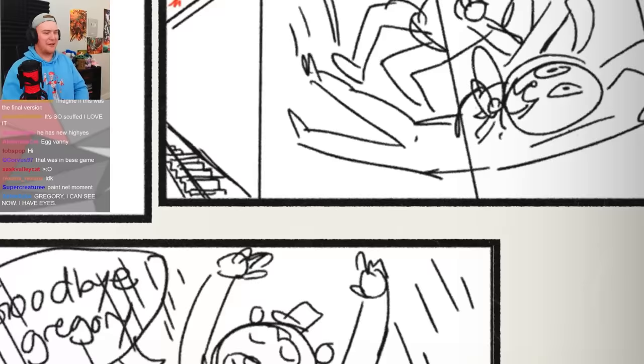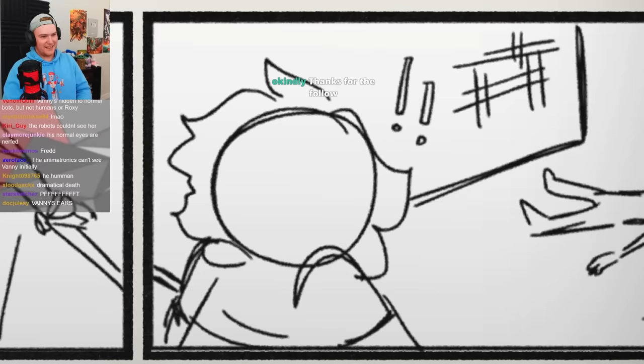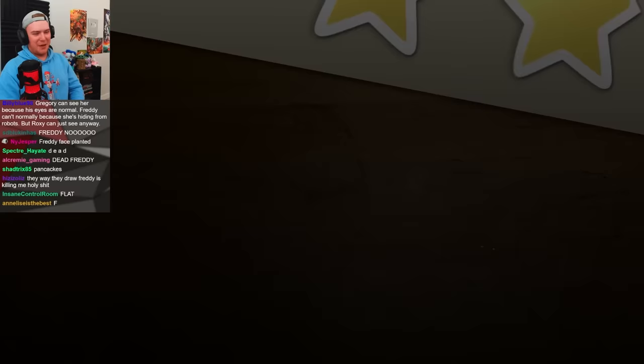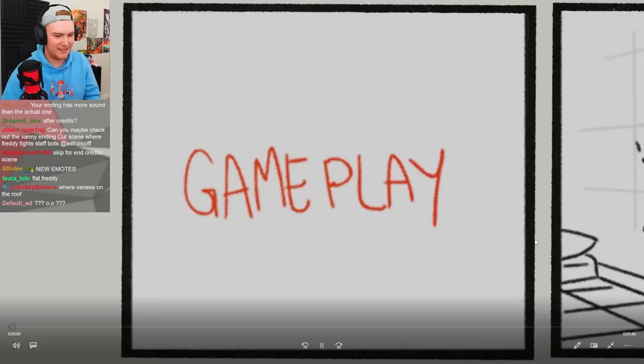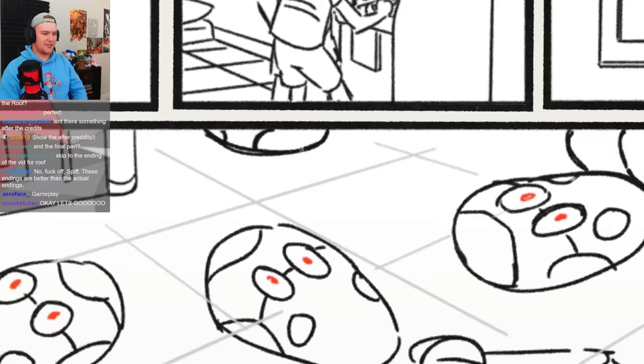The terrible thing is — this is the ending. The ending is just it has colors and you know Gregory's not an egg, but same slot. God, so many of these slides would be so perfect for a thumbnail. Pancake Freddy. Oh shit, these are too good. That was MatPat's evidence for Robo Greg. All right, this is the Princess Quest ending — gameplay. Beep boop boop. There's like two Gregorys. The robots are dead.